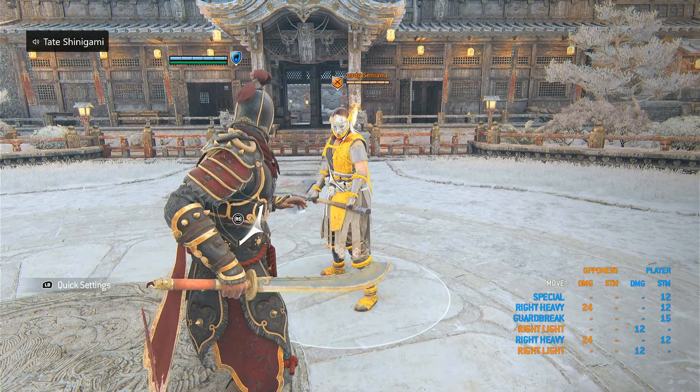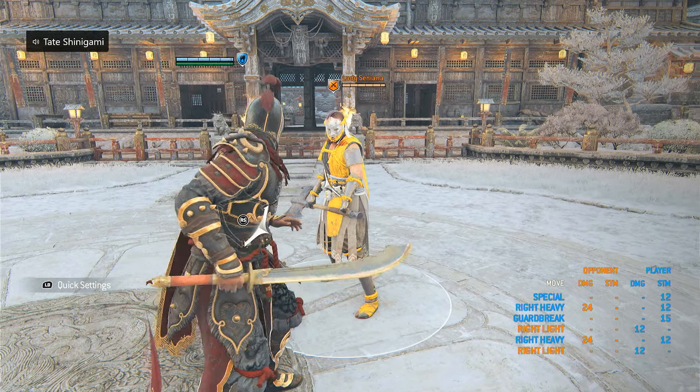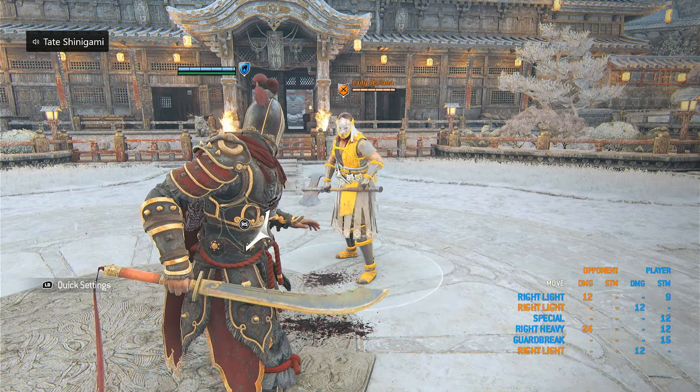Another thing regarding lights: if a Hitokiri throws a light attack and then goes into the kick, you can light them out of it. So throw a light attack and then go for the kick — just like that. You can interrupt that sequence with your own light.